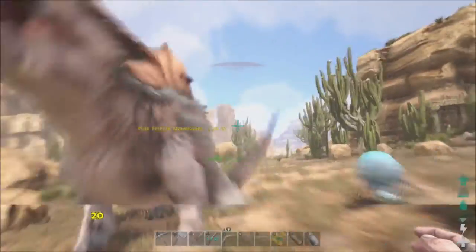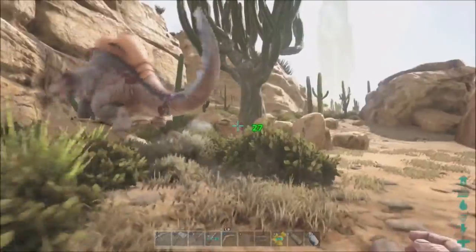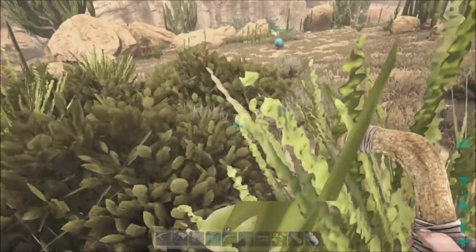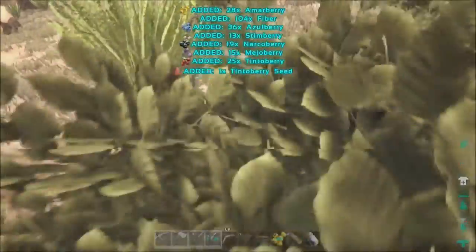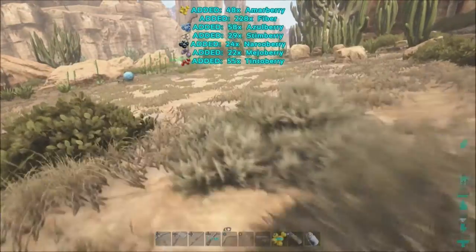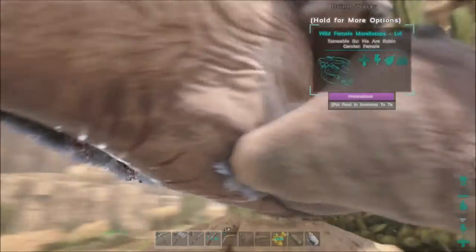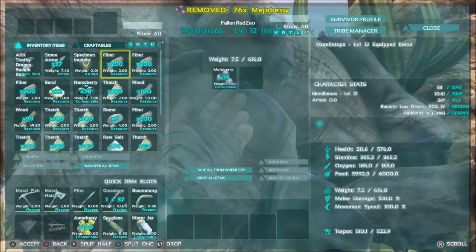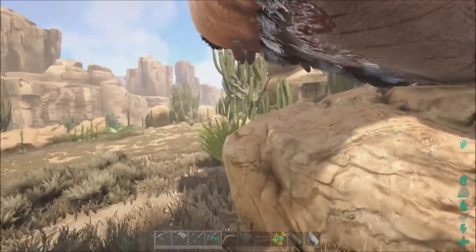Where's my boomerang? There we go — awesome possum! Now we just got to get some berries. Get some mejoberries and put them on it. This should be good enough to start with. That's plenty. Hopefully he'll tame up really fast. I'll get him tamed and then I'll be right back with you. So when he's done, we'll be back.